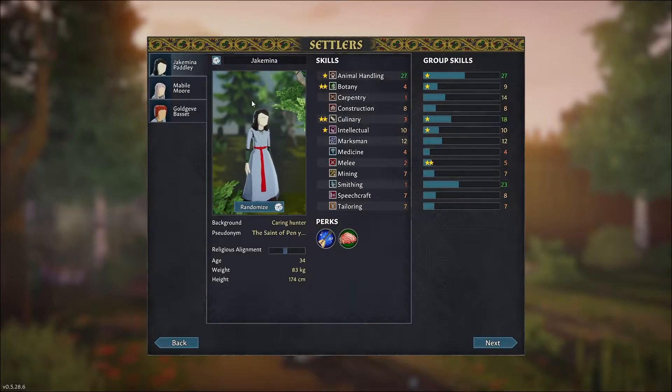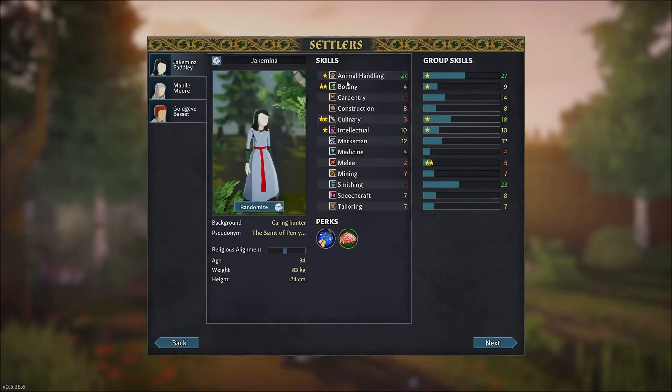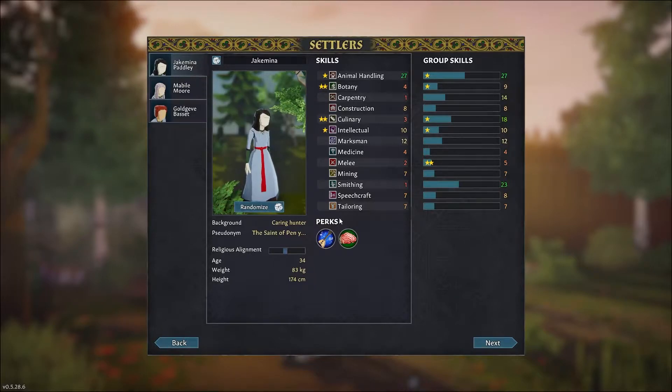We have three colonists for beginning. I would say what we need first is a decent constructor, a botanist, and someone who's relatively okay at fighting.